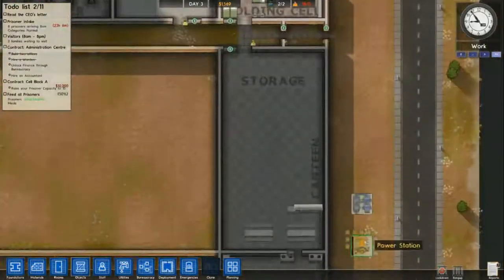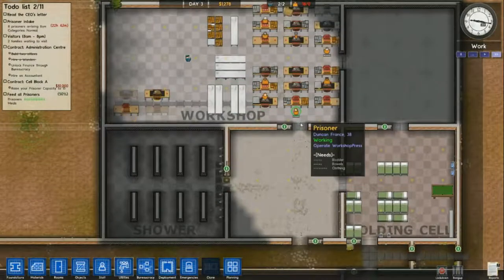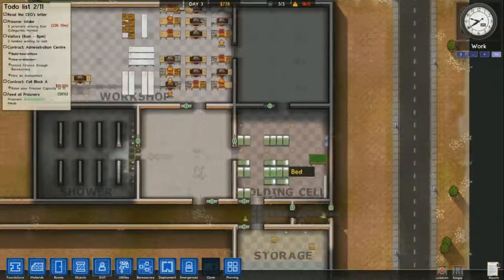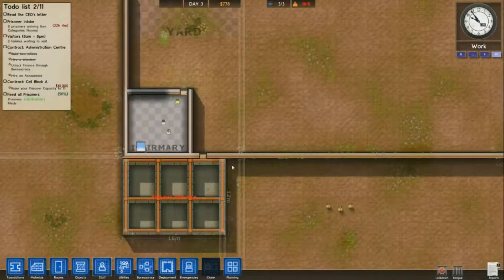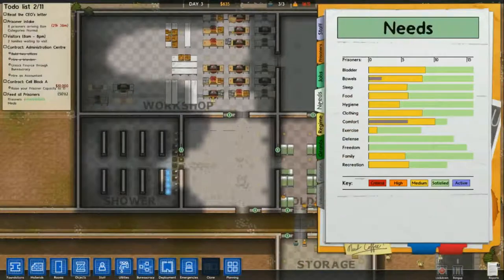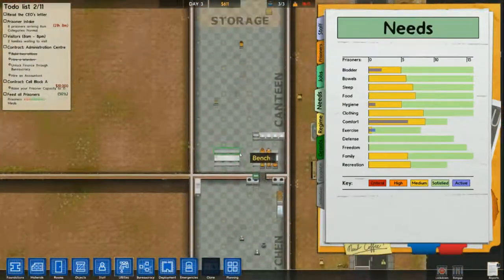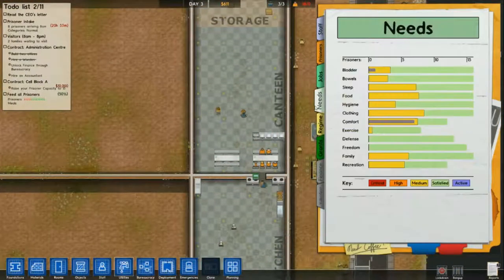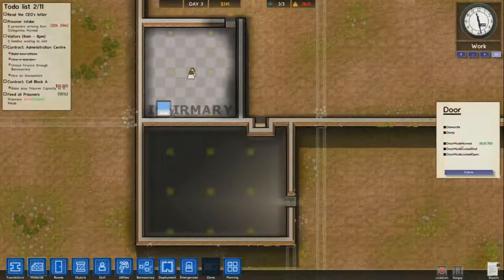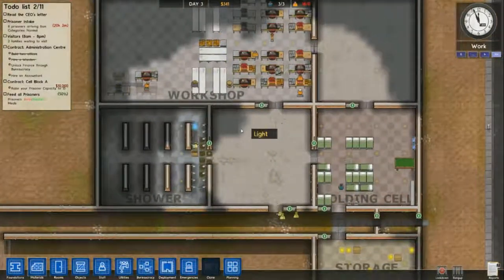I'm adding showers for tomorrow now that I have 16 prisoners. Shortly those boxes on the top will be unstuck now that prisoners are actually working there. I do have a little problem with the door here but I'll fix it in a second - I have to remove a little bit of wall to fix it completely. I'm checking my needs and noticing that my clothing is going up a little bit. I dismantled that door down there because there was a problem with the entrance and how I made the building.